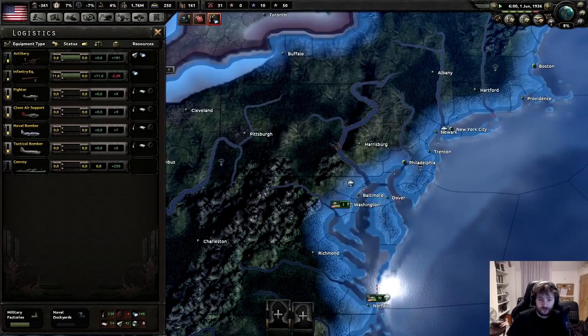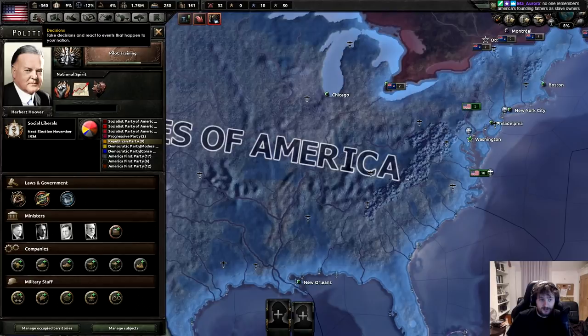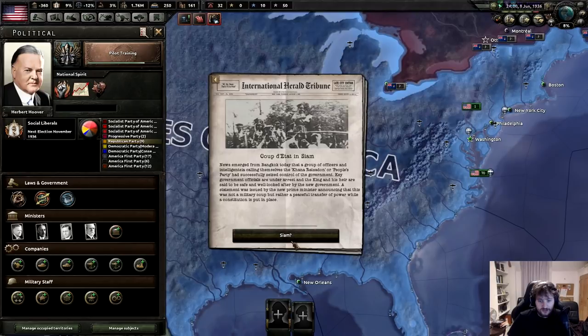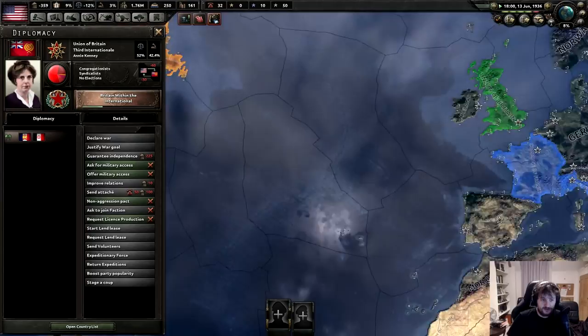The violence - fist fights and even shootings are starting to become a regular occurrence. Popularity changes pretty heavily. Annie Kenney is elected chairman. I really want to try and get the whole Mosley thing and overthrow the Union of Britain - that'd be really cool.